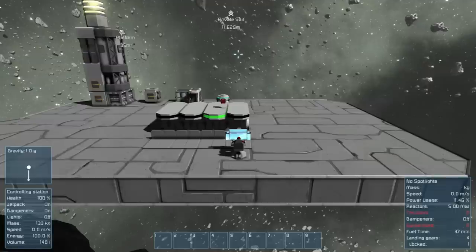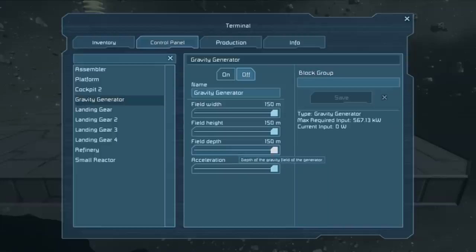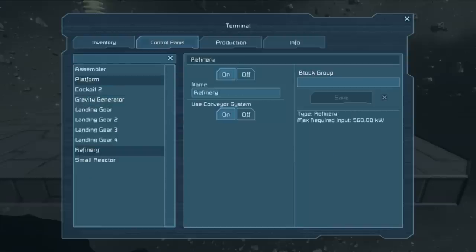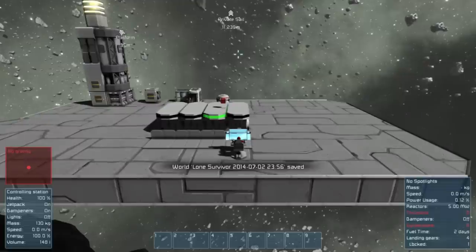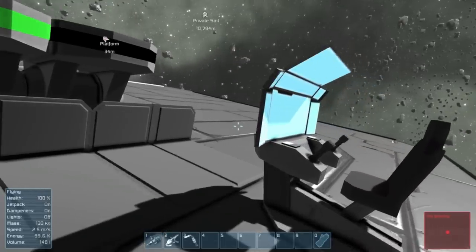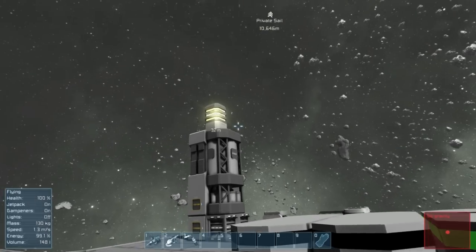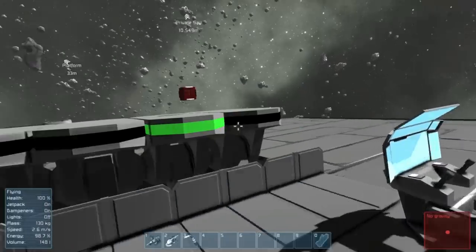There's a trick we can use. Hop in the cockpit, hit K to bring up the control panel, and turn off the gravity generator. Our fuel time went from 38 minutes up to two days. Now we have a lot more time to work with. You can still come to this cockpit or the medical bay to re-energize your suit — they're both still on.